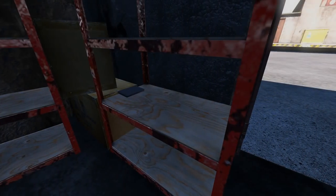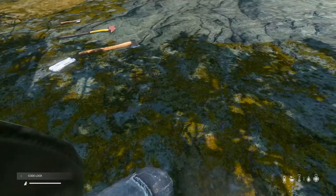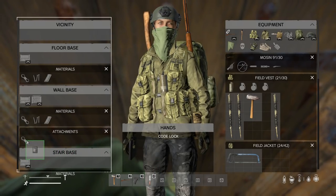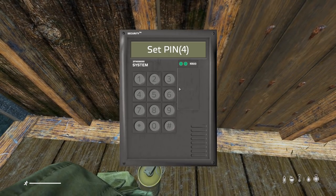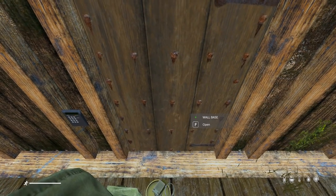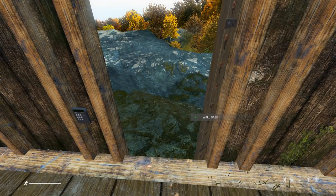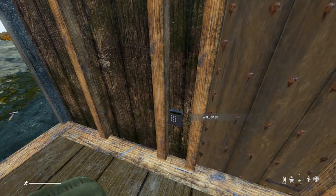To fully stop people getting in you're going to want a code lock. Code locks can be found in industrial and military areas or on cars, but they're hard to find. Go to your door — one of the walls will have an extra attachment slot — drag your code lock onto that. Then go up to the code lock next to the door, enter a four-digit code, press F to lock it. You can't open it until you enter the code. Once you've entered it once, just touch the lock and it opens — though after re-logging you'll need to re-enter it once.